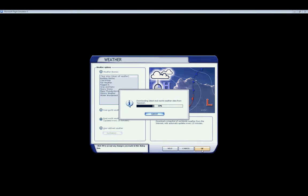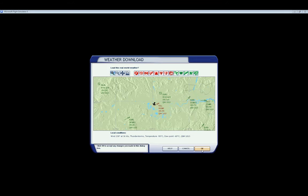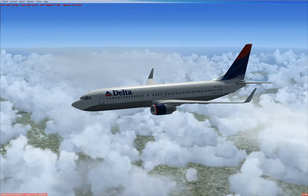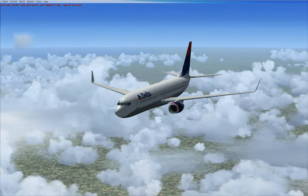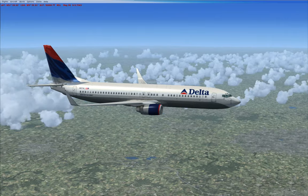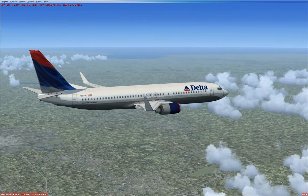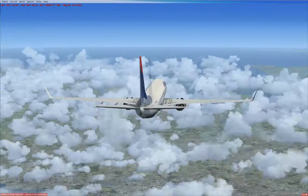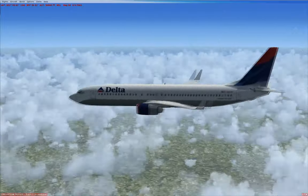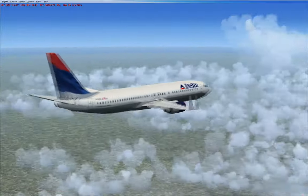What happens now if we download the real world weather option that comes as standard with Flight Simulator? So now we have clouds close to the aircraft, but in the distance I can still see the horizon. Another problem is that there are large holes in the weather just to the left of the front of the aircraft — a large patch with no clouds because the weather data is missing. So better than no weather, but it's not very realistic. The clouds are only close to the aircraft.